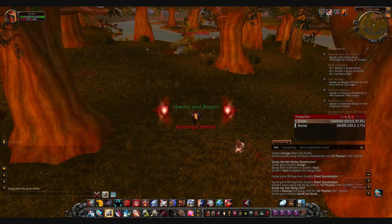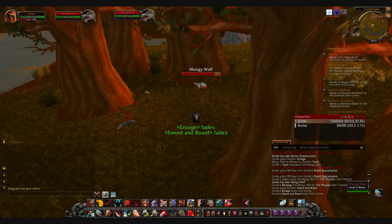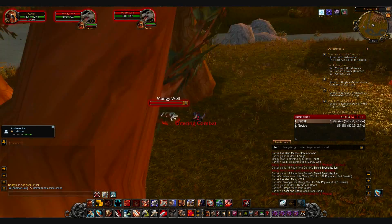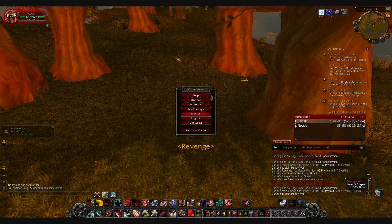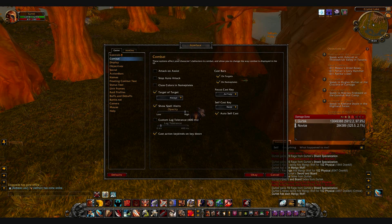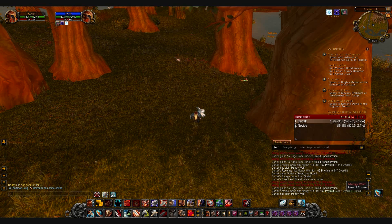That's very useful. And you should be able to see the target of the focused target — I'll show you how you can do that. In the interface, under combat again, you have target of target — set it to always. And you can also have the self key cast, so that even though you have a target, you'll use the ability on yourself.